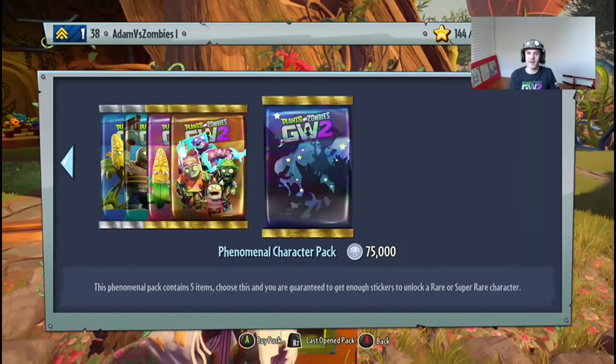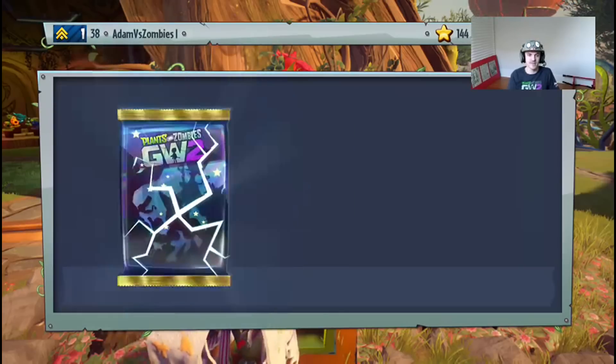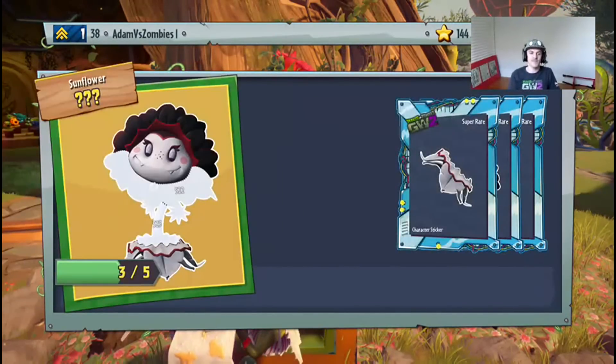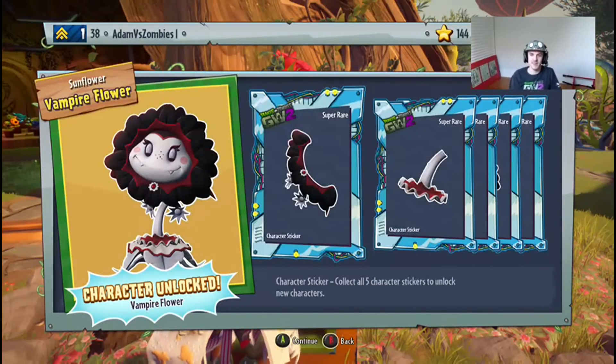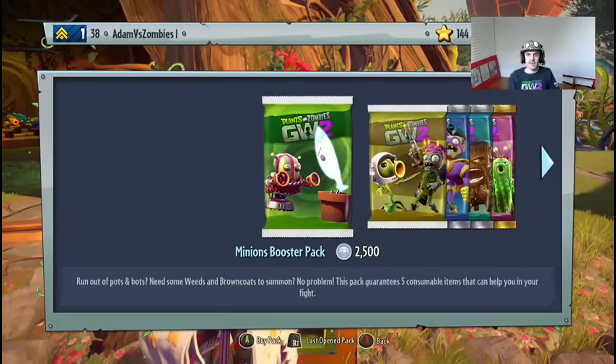Let's buy one more pack — here it is, guys, the last character pack. Let's get the hype going in the chat. Oh, it's Vampire Flower! Everyone's favorite from the beta. I love this class.